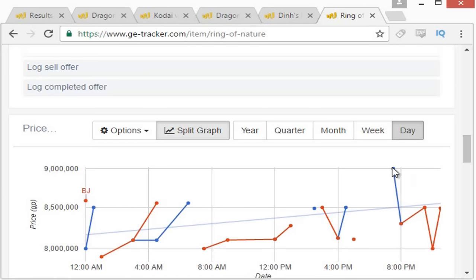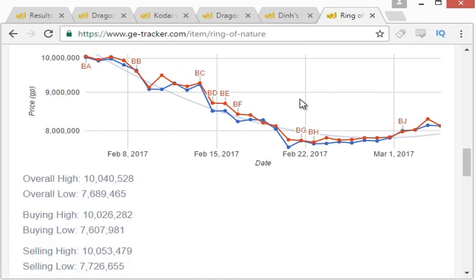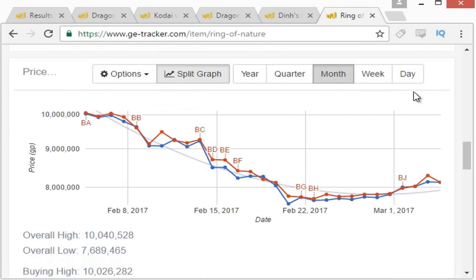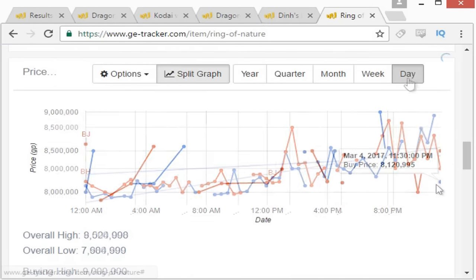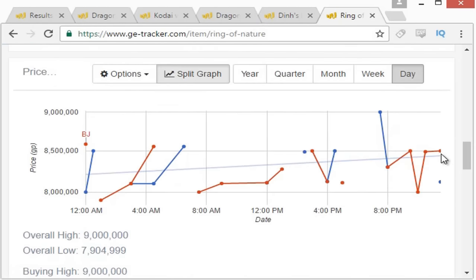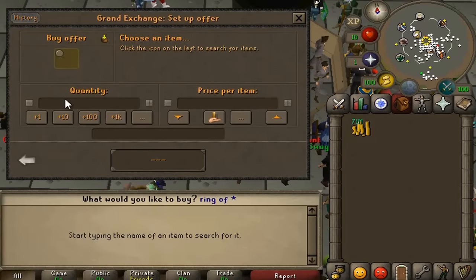To start off, we're gonna do a Ring of Nature flip because look at that one million difference. It's actually going up now — it seemed to bottom out at around 7.6 mil. We'll put an offer in for about 8,450 and hopefully in the morning it will have risen up.